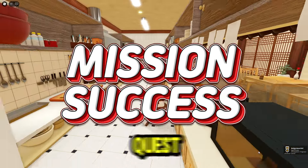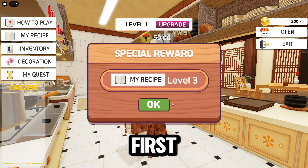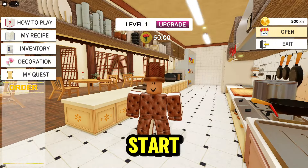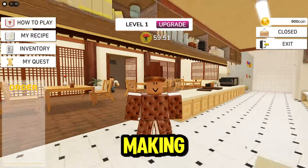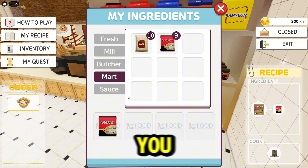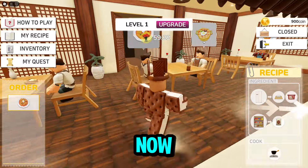Now for the last quest. We have to serve each 10 dishes that we got from the ingredients. Open your restaurant and wait for customers, then start making each dish using the ingredients you bought. Making food in this game is easy — just follow the arrows. You can track your progress by clicking on the task again. Now let's serve.